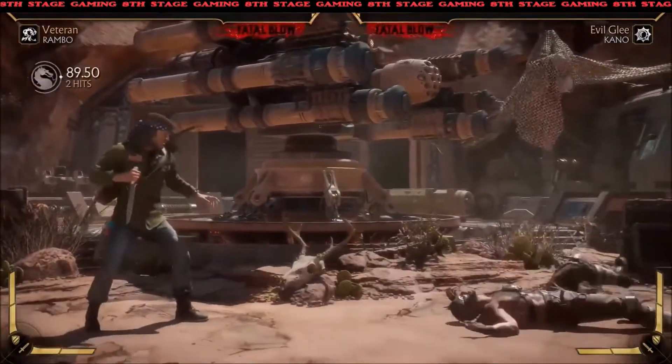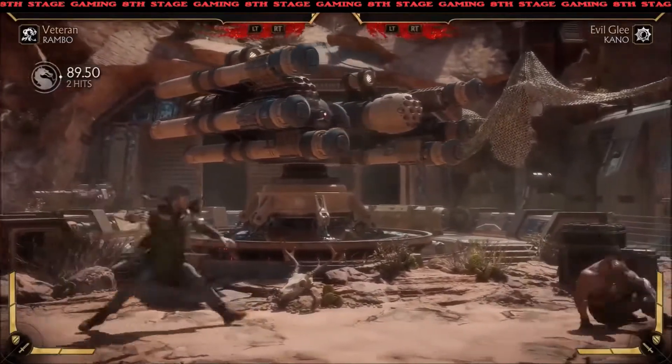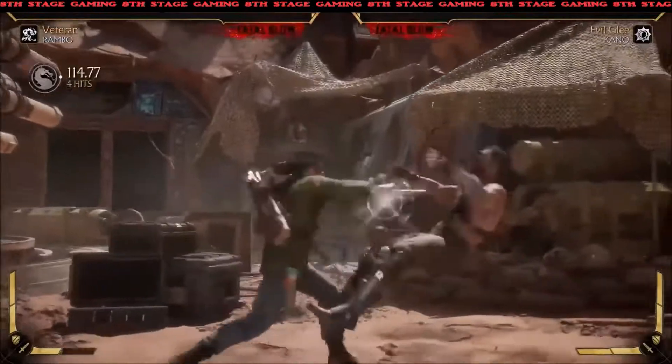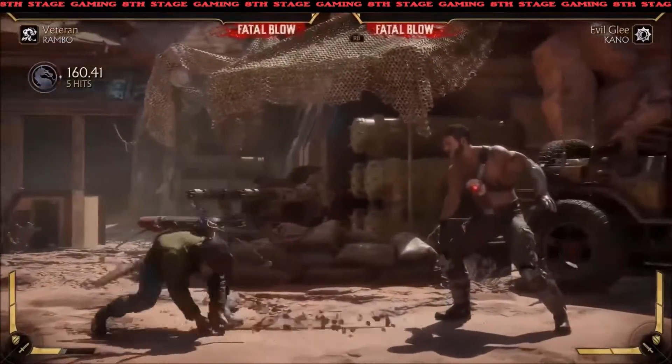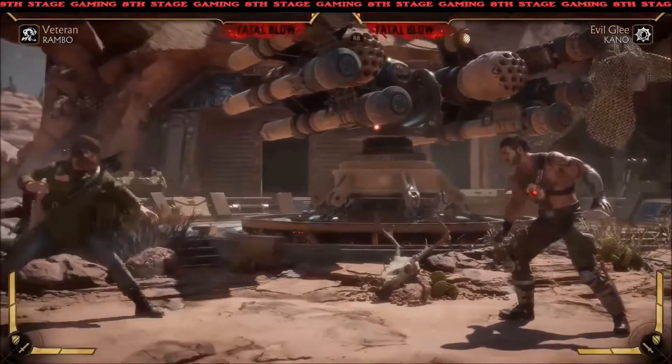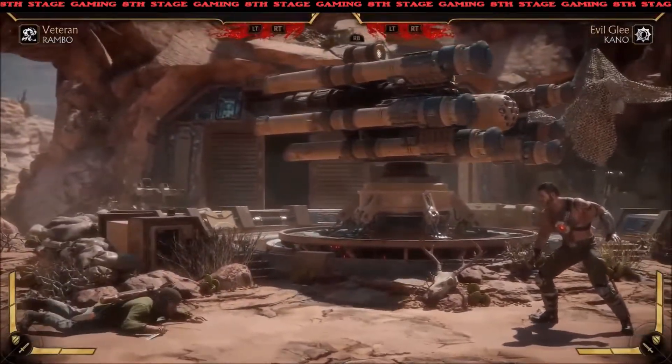The first thing in Variation 1 is he gets his tripwire, and this is different than the other one — it sets up a combo if he amplifies it. There's no close or far version; it just knows where the opponent is. It's pretty quick, and this is one of the main ways to get big combos with Rambo if you choose to use this.